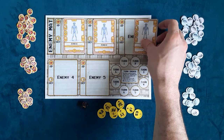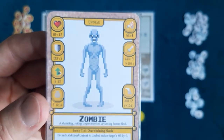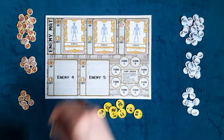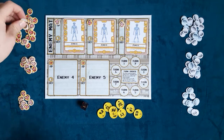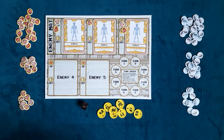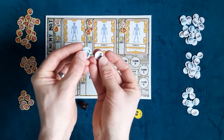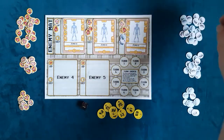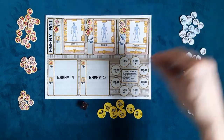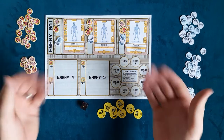Now what we want to do is set up the HP and defense first. We've got HP of 12 and a defense of three, so these guys are pretty tricky. We take some counters — I've got a 10 counter, and two ones, so that's 10 plus two ones equaling 12 total HP. Then they have three defense, so I'll take three defense tokens and put them next to them as well. This doesn't have to be neat — you can do it however you want, because hopefully your adventurers are going to be taking these guys out fairly quickly. That's how we set up the encounter with the HP and defense.